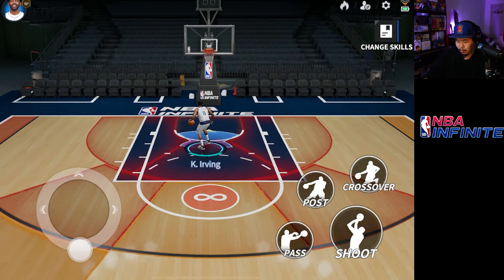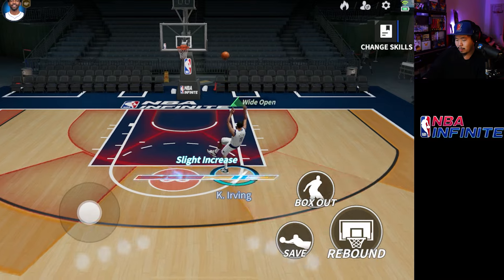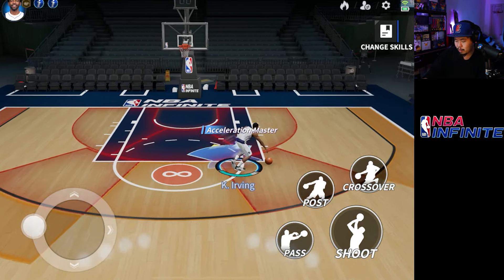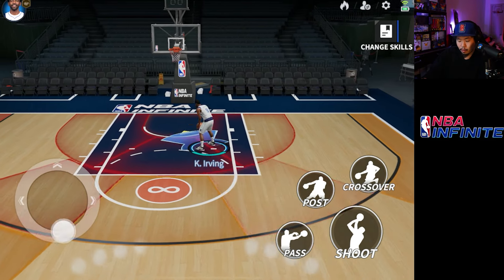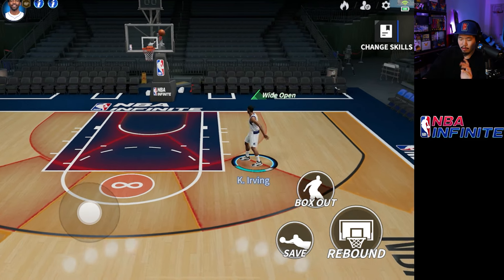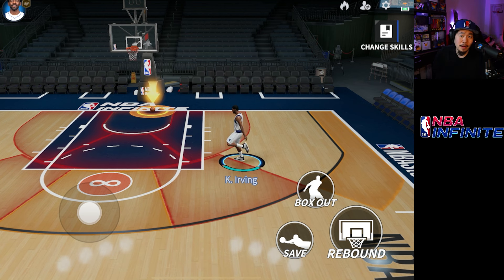His fadeaway shot is probably one of the best shots to use. If you drive left or right it does a drifting shot, and if you want to do a fade away you just pull it back. Same thing with that spin move — you can actually do the drifting shot as well. Either way it works, but I found that as soon as you break someone's ankle with that spin, you just hit it for a wide open shot and you're golden.